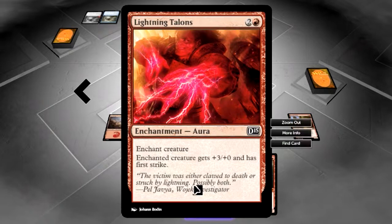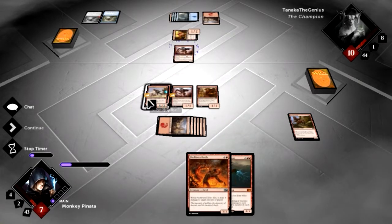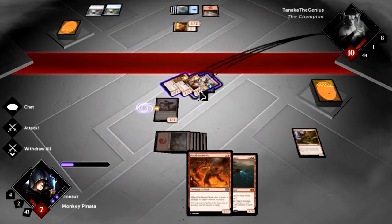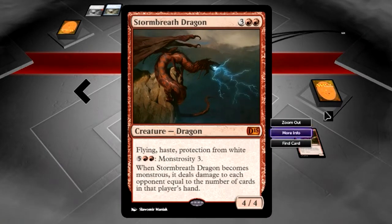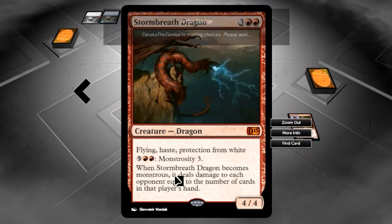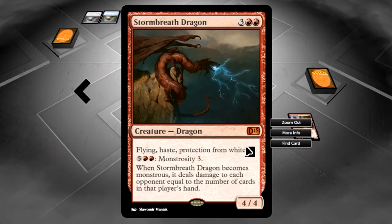Lightning Talons gets plus 3 plus 0 and first strike as an equipment until it dies. I'm going to put another creature out to get some extra power to it and we're just going to attack with everything. In my hand I have Stormbreath Dragon — flying, haste, protection from white, 4/4, with Monstrosity 3. I get to pay 7 mana to deal damage equal to the number of cards in the opponent's hand.